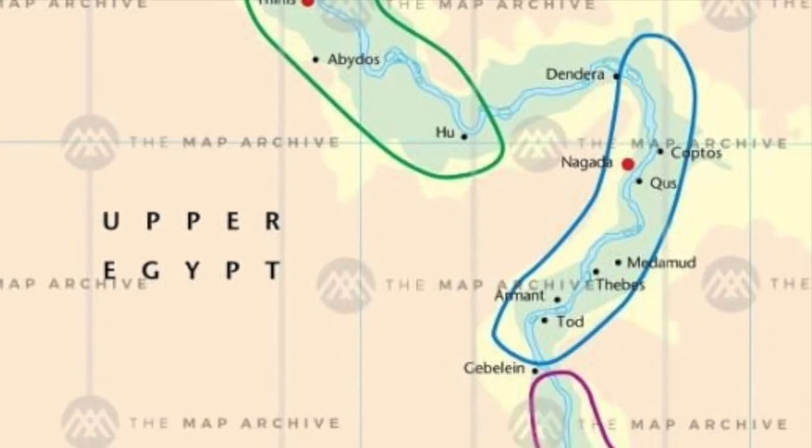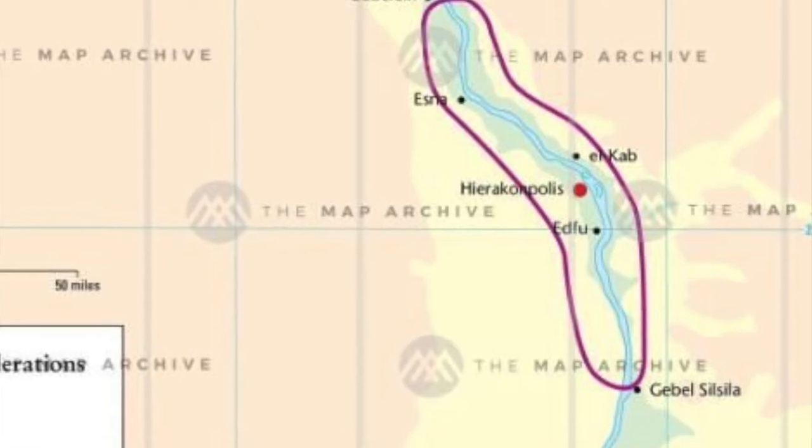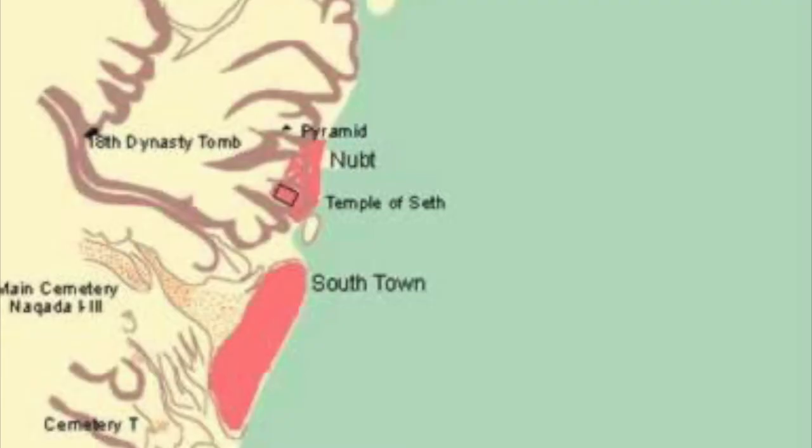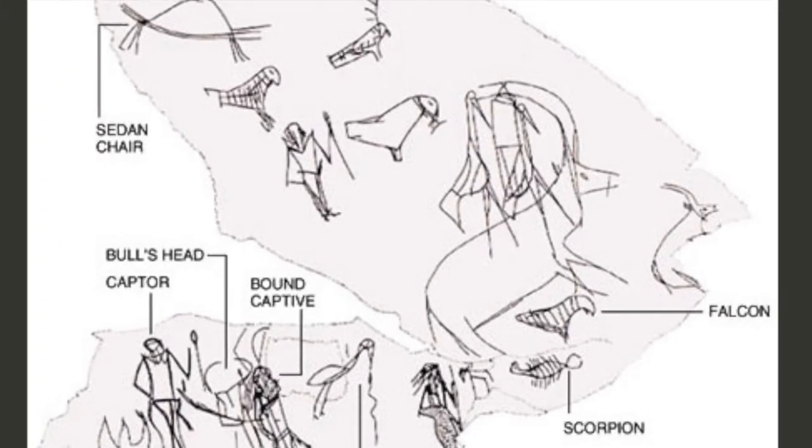Nupt, Naqada, and Thinis were the most powerful centers in Upper Egypt by the end of the Naqada II period, but early in the Naqada III period, Nupt was absorbed by either Nekhen or Thinis — no one really knows which.